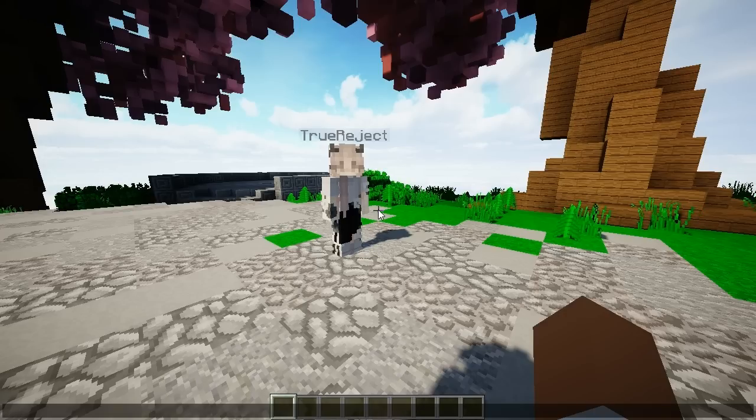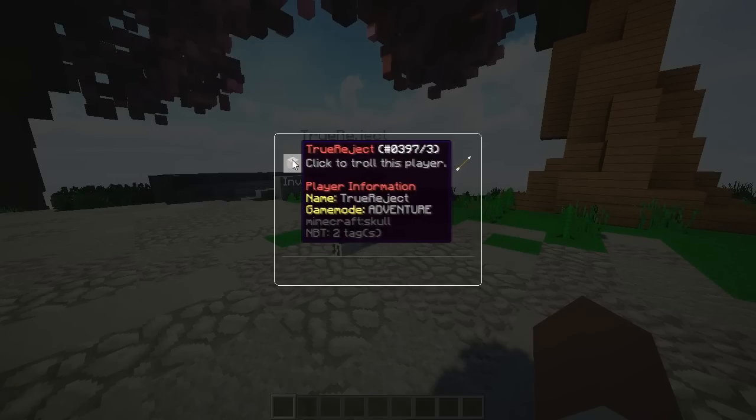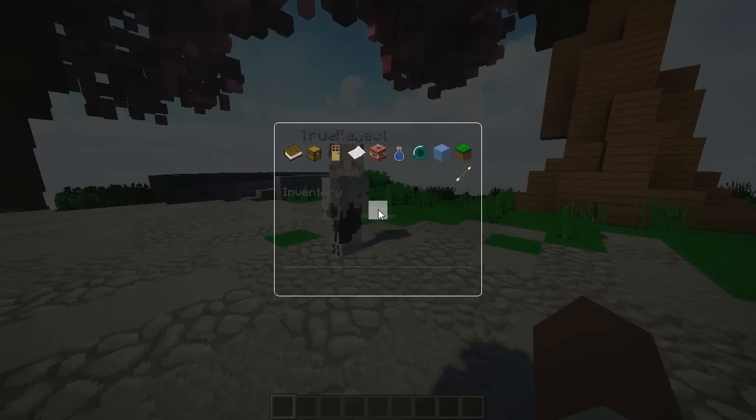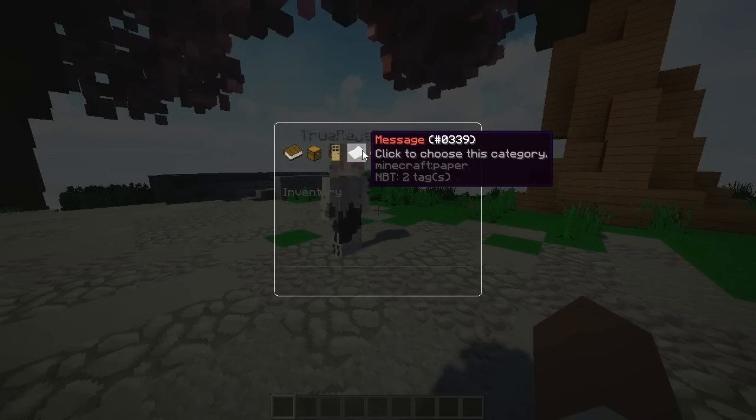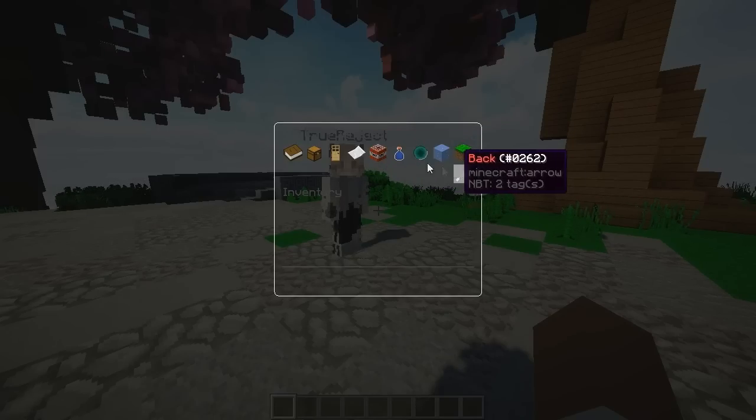In order to use it, you can use every single command — there are 50 commands, which is quite a lot — or you can use the inbuilt GUI, which is super simple. On the page it says step one: just open the GUI using the command. The simplest way is just slash troll GUI. You open that and here you have the players that are online except for yourself, and then you control them. Click the player and it will show the name, game mode, and player information. You can close it on the right. Clicking in, we have: chat, inventory, kick, message, other, potion, teleport, toggle, world, and back.